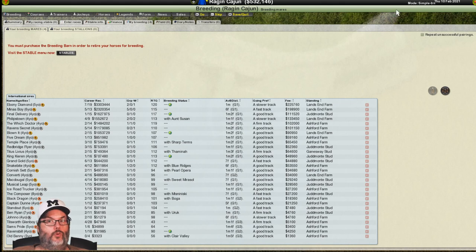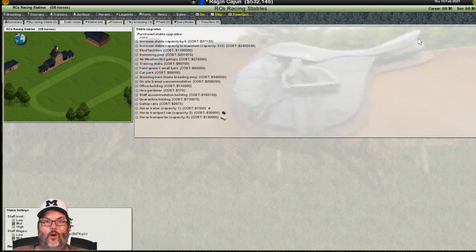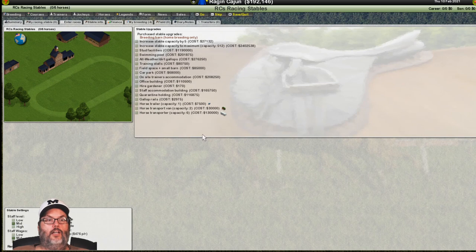Now we have to buy the breeding barn, which we forgot. So we're going to go to our barn and buy the breeding barn for $340,000. Now I'm on normal mode — that's why we started with three horses and $140,000. If you start on easy, you start with five horses and about $340,000, so more money and I think upgrades are cheaper. I just need the breeding barn right now.